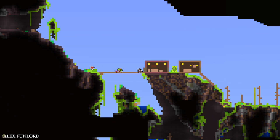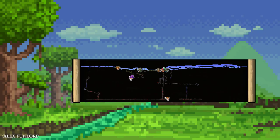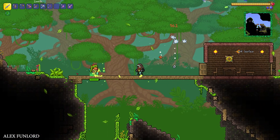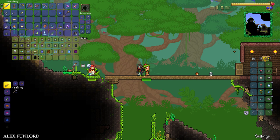How can you do this? For that, find the Dryad. The Dryad usually spawns when you build a normal house in the Jungle biome. The Dryad can sell several plants and seeds — go into her shop.